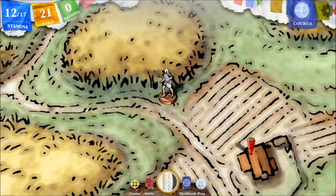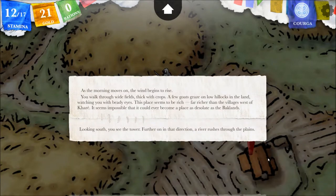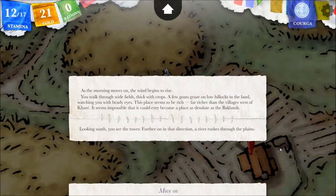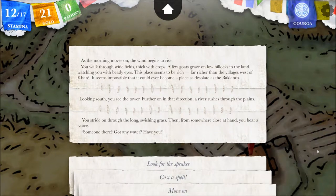Let's go north. As the morning moves on, the wind begins to rise. You walk through wide fields thick with crops. A few goats graze on low hillocks in the land. Super bad we couldn't get crops from him or something — we need sustenance. This place seems to be rich, far richer than the villages west of Karay. It seems impossible that it could ever become a place as desolate as the backlands. Looking south, you see the tower. Looking further on in that direction, a river rushes through the plains. You stride on through the long, swishing grass. Then, from somewhere close at hand, you hear a voice.